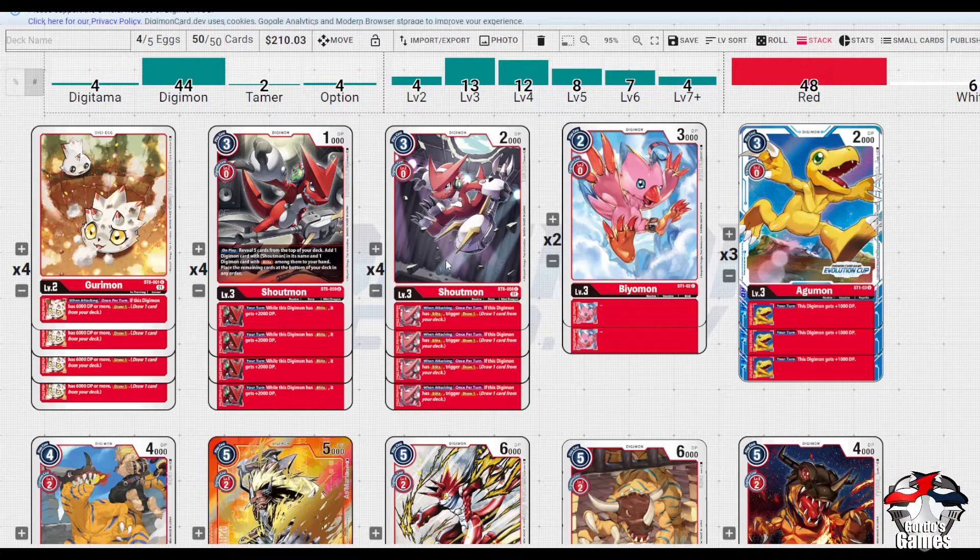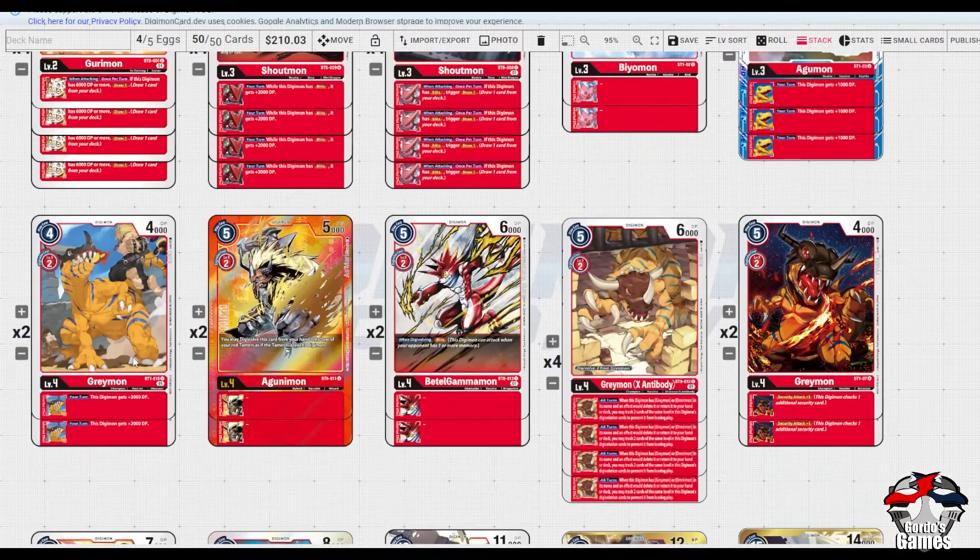Moving on - we run 13 rookies at first point, twelve level fours, eight level fives, seven level sixes, and four level sevens. We run two of the Greymon buffer at 2,000 DP, and it's a generic buff that applies to anything on the top end. For Gunimon or hybrid plays, we want to see those as much as possible.